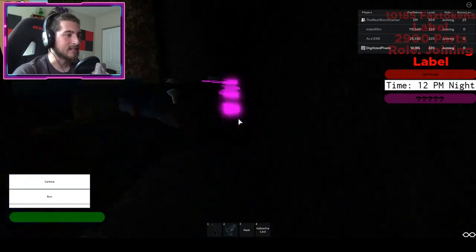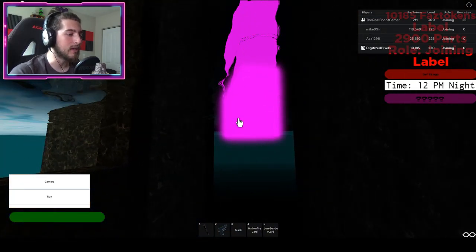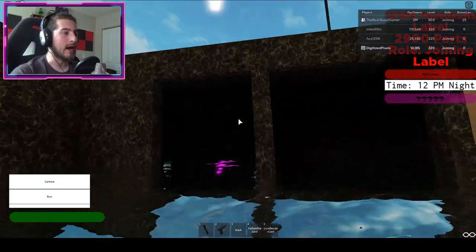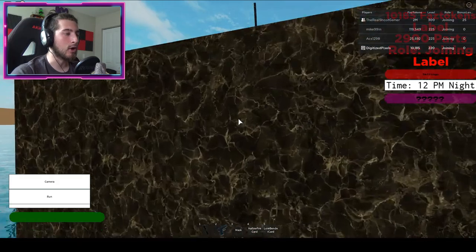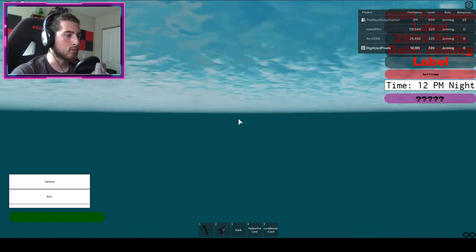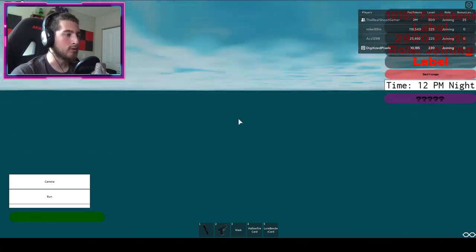Go ahead and click it and you'll get the Lore Bender card. From this house, I suggest going over here to the back, going into the water and going straight ahead until you see a building.